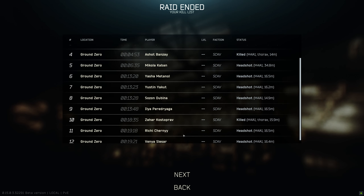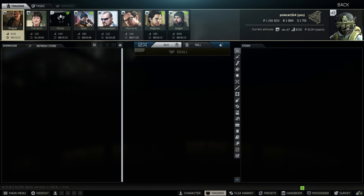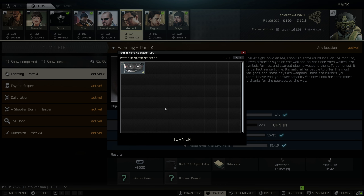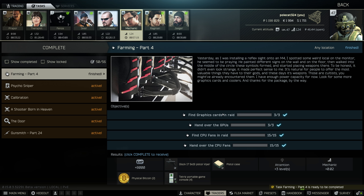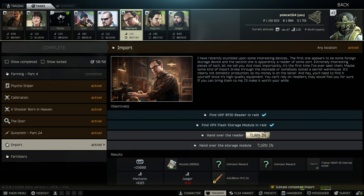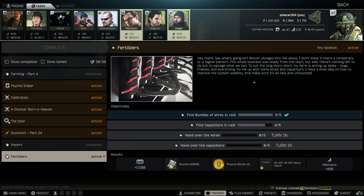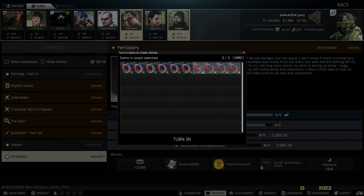Not bad XP either — twelve kills, that's not bad. Hey, at least we didn't see the boss. So we made it out and we have a graphics card that is found in raid, which means we can finally finish Farming Part Four after the long road of losing it many times. That gave me two physical bitcoins, attention plus three, and four portable tetrises. Is there a part five to this? Thank God there is not. Two more physical bitcoins and a Trijicon Reap IR Thermal Scope — they suck kind of ass but I wanted one.